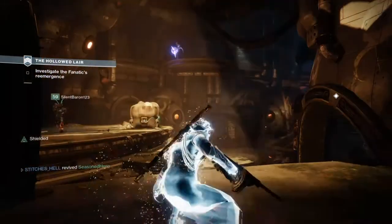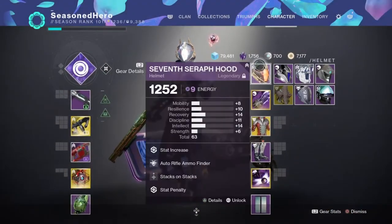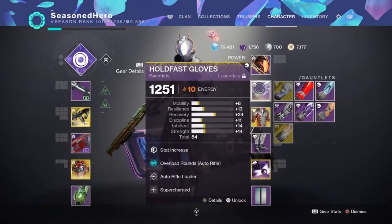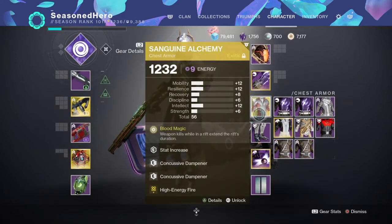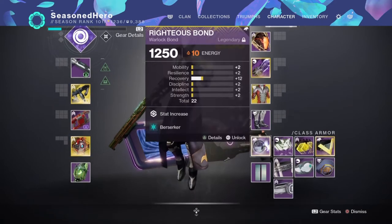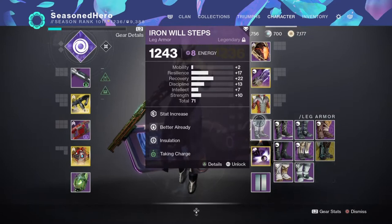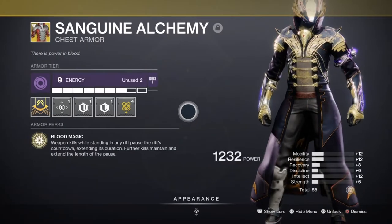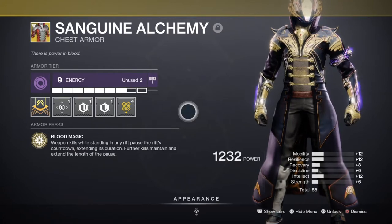The rest of the stats should all be balanced out to around the 40-50 range. Armor will be a mix of Solar and Void for the charge with light mods we have. Main mods to have are Stacks on Stacks, High Energy Fire, and Taking Charge for consistent damage boosting. Your Sanguine Alchemy chest piece doesn't need a specific affinity as it will only carry your High Energy Fire mod and double Concussive Dampener mods. Recovery investment on the chest is recommended if you can manage it.